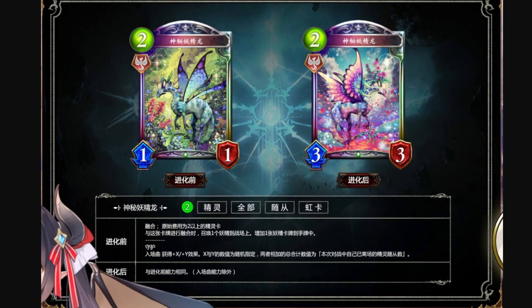Whenever you fuse cards to this card, you summon a fairy and get to put a fairy into your hand. The main body has a ward and fanfare: gain plus X plus Y, where X and Y equal the number of allied ForestCraft followers that have left play this match, split randomly.